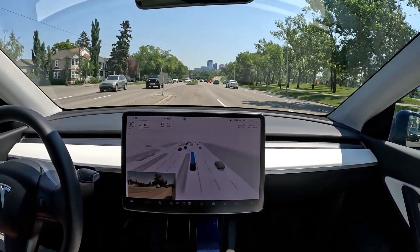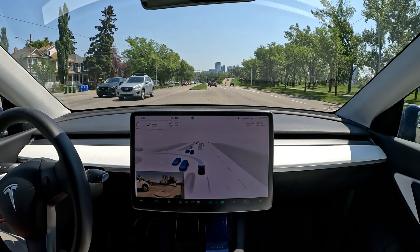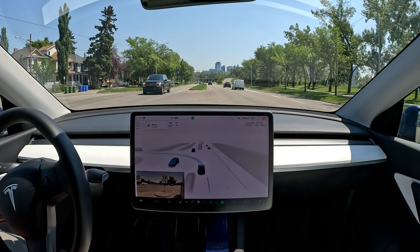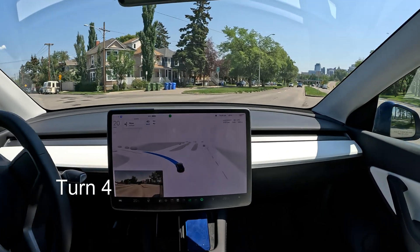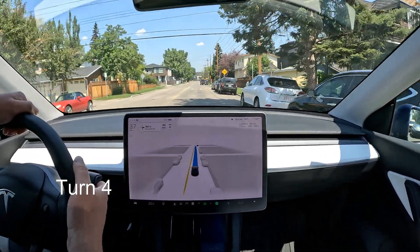Let's see how it does on this unprotected left — one more turn. There's a lot of incoming traffic here. There should be a gap — there's a gap behind that truck. Let's see if it takes it. There's the commit and it really steps on it — very nice! There's a speed camera over there, that's why everyone is slowing down.